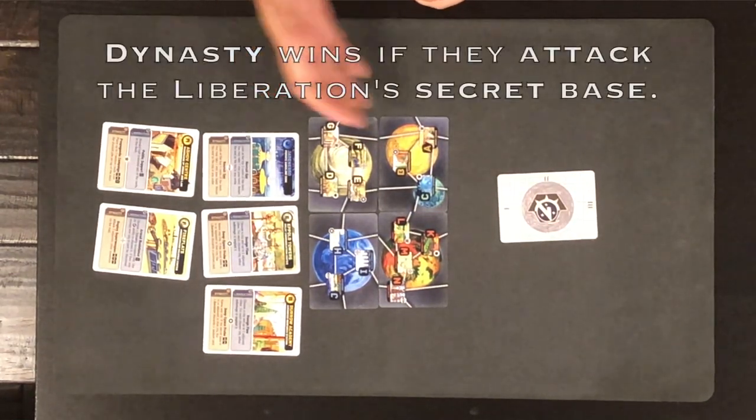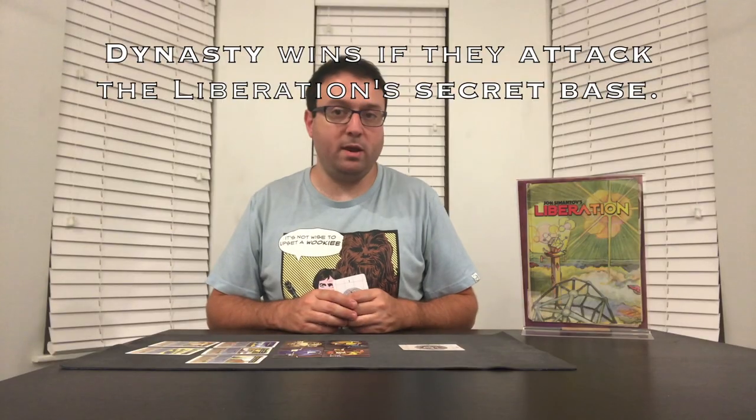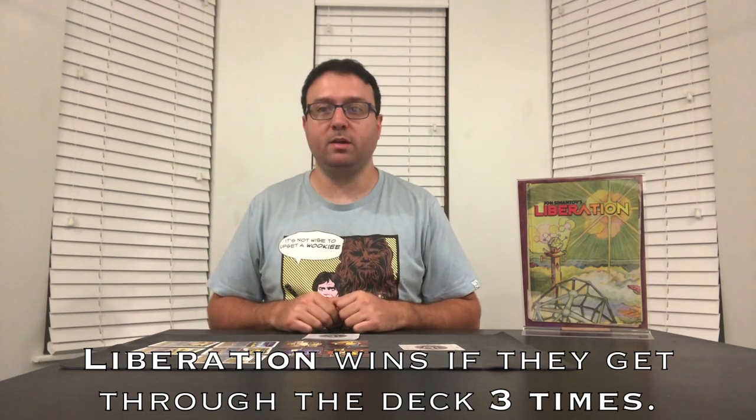The Dynasty's goal is to find and attack the Liberation's secret base — if they can do that, they win. The Liberation's goal is to survive long enough to gain support for their cause by making it through three acts, or reshuffles of the deck. If the Liberation can make it through the deck three times, then they win.